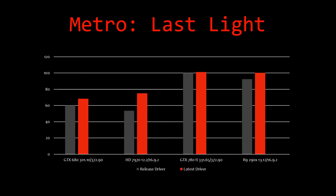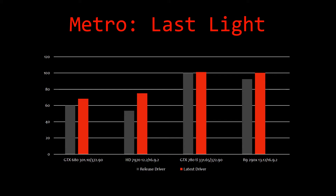In Metro Last Light, the GTX 680 was able to do 60 FPS with its original driver and 68.19 with its latest. The 7970 did 53.56 with its original and 75.11 with its latest. The 780 Ti did not see much improvement, going from 100.08 to 101.24. The 290X saw improvement but not a lot, going from 92.43 to 100.34.